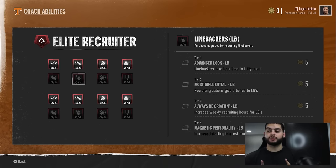Tier three: Always Be Recruiting — increases your weekly hours. The default is 50 hours. If you have Always Be Recruiting, and your offensive or defensive coordinators also have it for their positions, you can get up to 75 hours. A lot of teams have 50, some have 60 or 65 — very few early on have 75. Having 75 is so important because you basically have half more than anyone else. Most people have 50; you have 75.